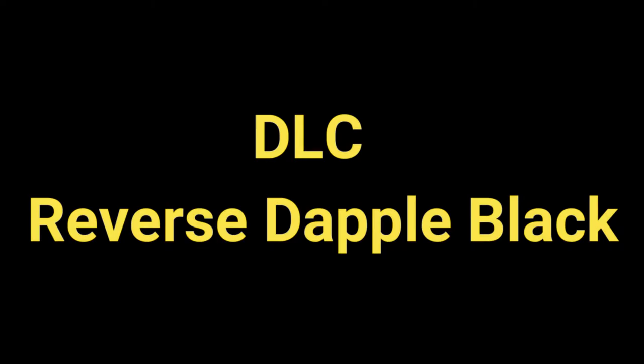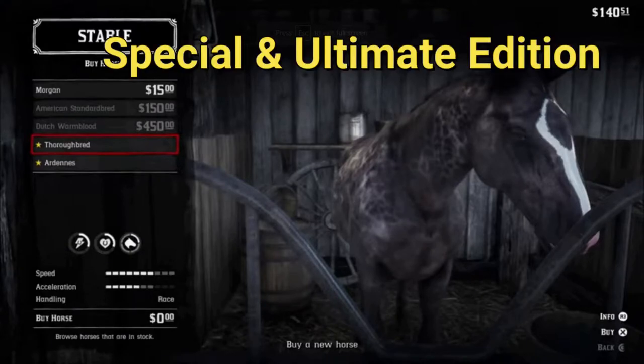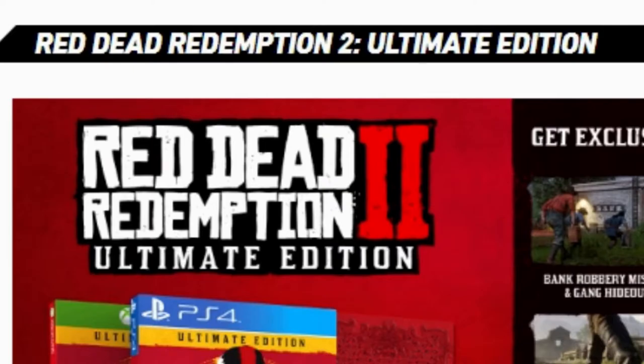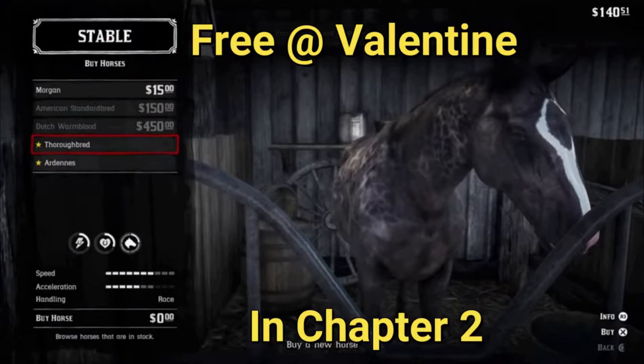The reverse dapple black thoroughbred is available in the special edition and ultimate edition of RDR2. This beautiful steed is available for free in Valentine from chapter 2. Unlike the seal brown, should your dapple black die, you'll be able to purchase him again for free. Take note that any bonding you achieved with your previous horse will now be reset.